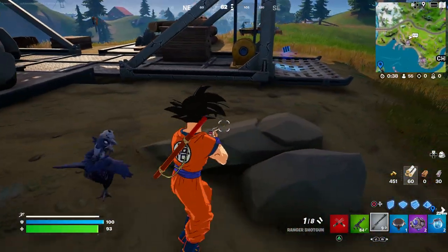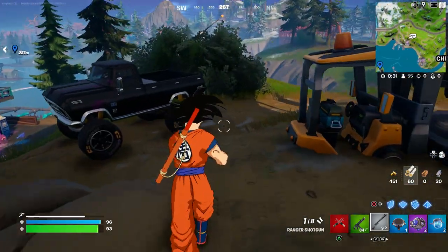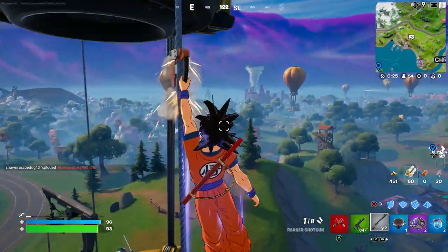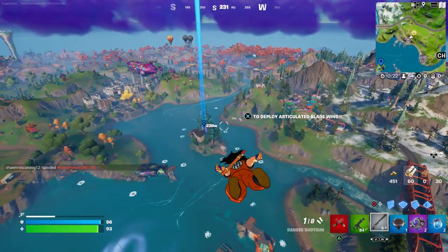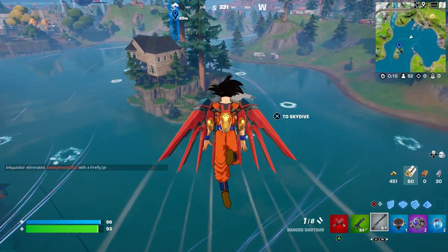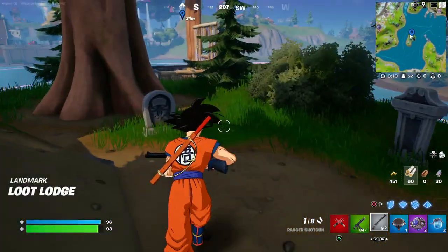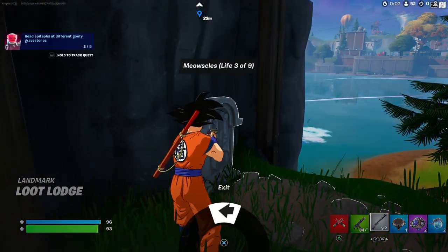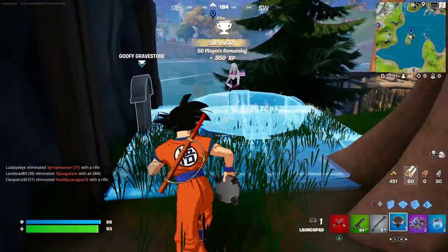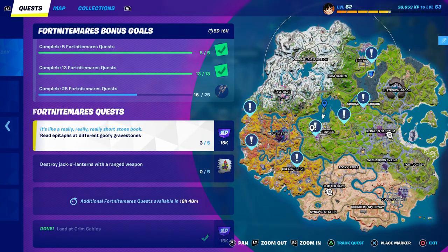If not, we need to grab the Comeback. Let me go up here and use this real quick. Then we just go right over there — it's a faster way to get there. The gravestone should be right here. There should be another gravestone here — read that real quick, there you go. Then you guys can go to the other location.